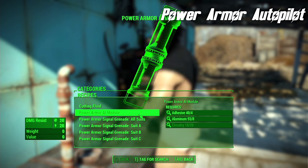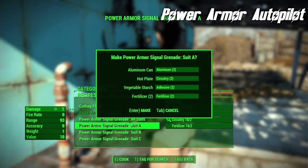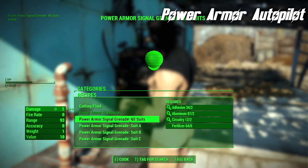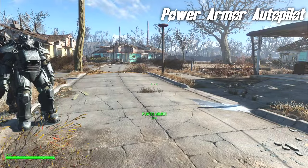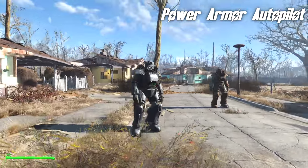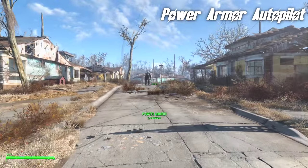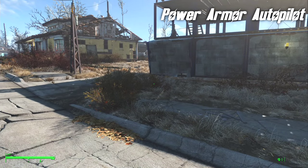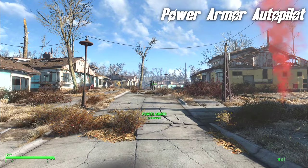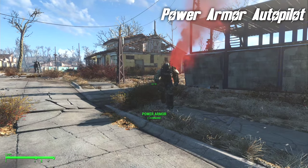You craft the AI module at the chemistry station. It does require a lot of circuitry. But you can also craft grenades that will allow you to summon the Power Armor, to have it delivered. You can even have one that will deliver all of these suits. And this is useful because you can command all of these Power Armor units to basically wander around — send them somewhere and tell them to stay. You can then throw a grenade, a flare will go up, and your Power Armor comes flying out of the sky.